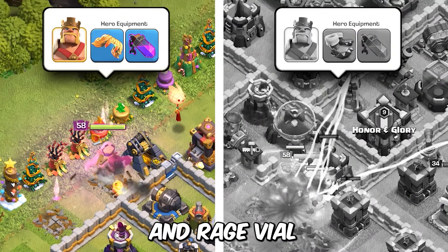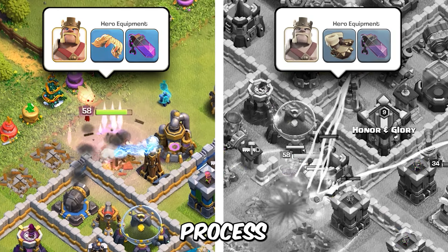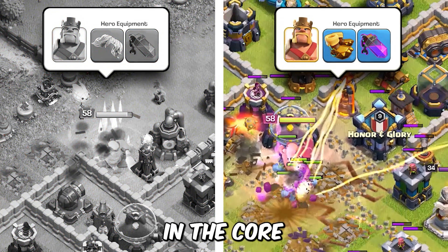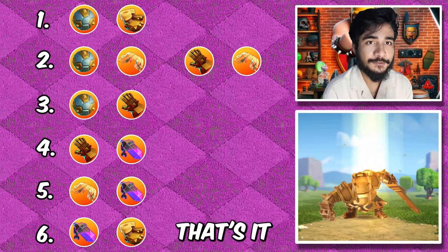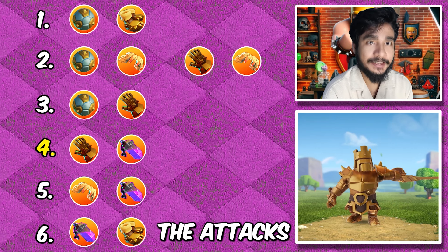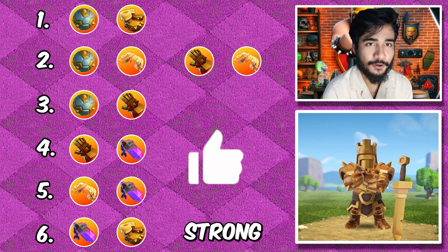First, the vamp stash and rage vial — this will help the king to survive a little bit more and make the funnel in the process. Alternatively, the rage vial and woodquick — this one will help the king in the core and he will do some significant amount of damage. So that's it for the king. Depending on your priority, the attacks you use, and your playstyle, you can adjust the list — it will still be very strong.